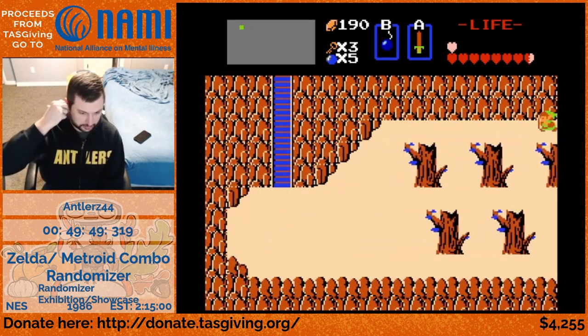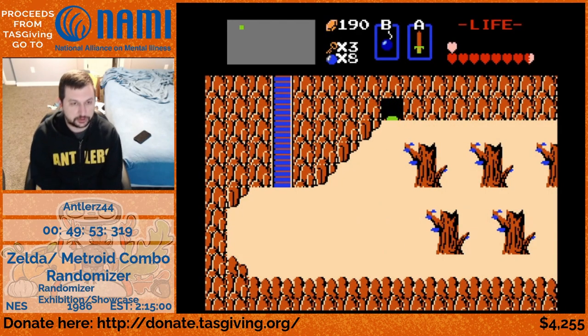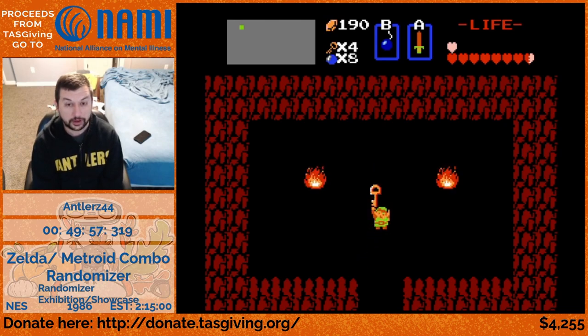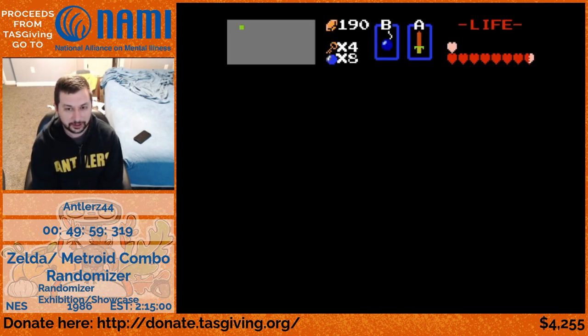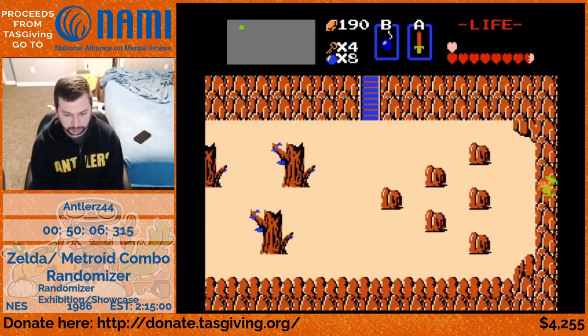Before I go back to level five to get the ladder, we are going to finish out death mountain really quickly. I know that screen to my left, which is usually a check, is just a take-any cave. That's the white sword item spot - we know it's just a take-any cave because I've already seen that.